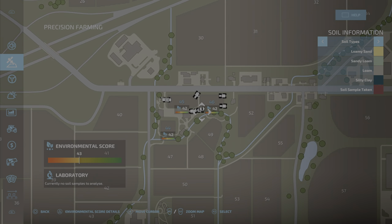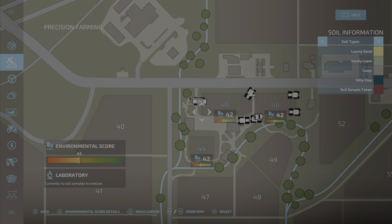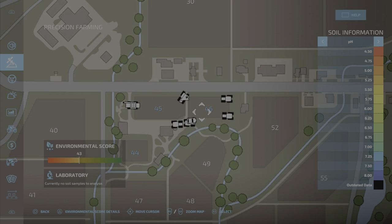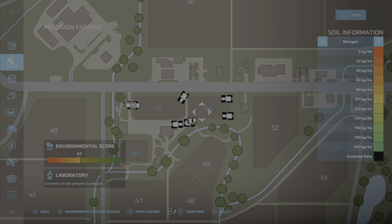Let's go back into the menu. We see a lot of stuff going on here. For the beginner, you don't have to worry about too much of this. It all looks confusing. Scrolling through with your left bumper, you have yield, seed rate, soil types, pH, nitrogen, and back to yield.